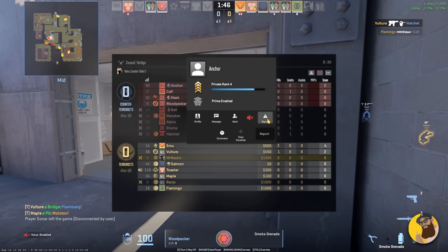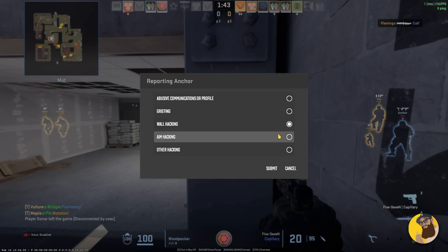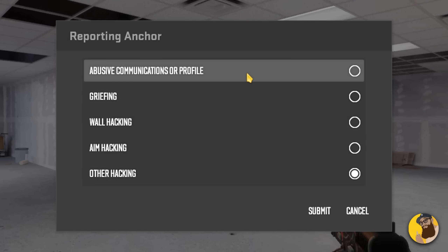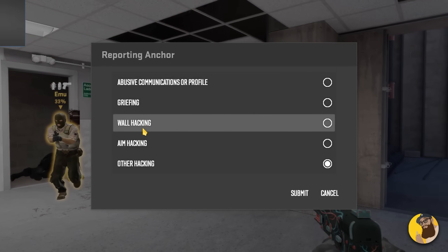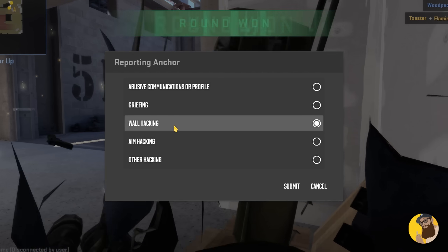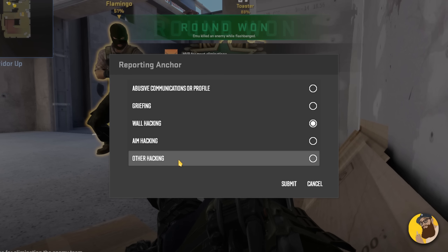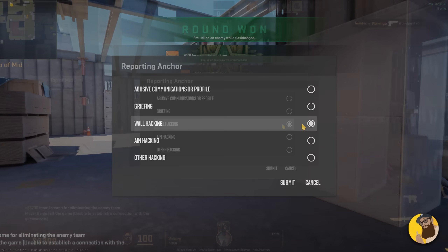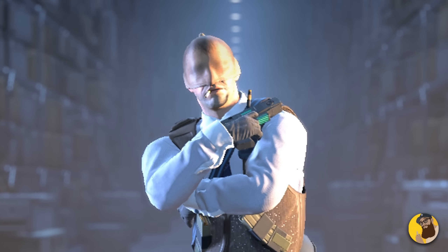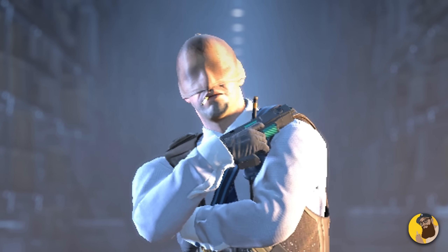In other news, in the last update before this one, Valve disabled reports for multiple offenses, meaning you can only select one option now. The question is why. You're never a happy person when you're reporting someone, and some people when they get mad are going to hit every single option. Making players choose the real reason for a report helps Valve understand the reports better, so this change is probably just to get more accurate reports. It at least shows that Valve cares about the type of reports that come in, and hopefully means fewer cheaters in the end.